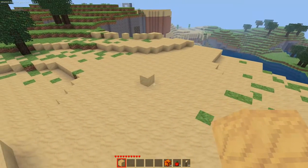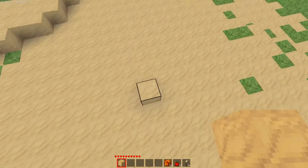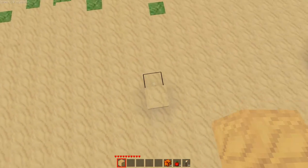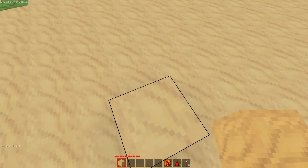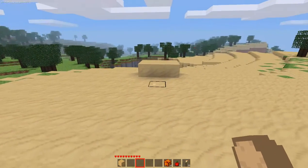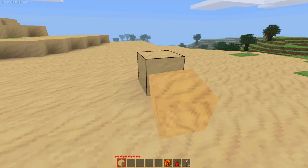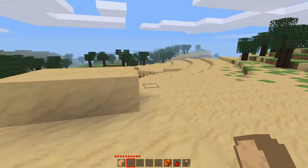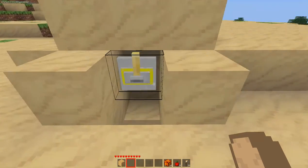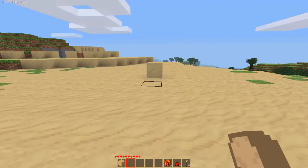Once you've got it covered with sand, you have to enable the trap. Right now the trap is all set up but not activated — it's inactive, so if I dig that node nothing happens. To activate it, that's where the switch comes in: put the switch to on, the nodes disappear, and it is now active.